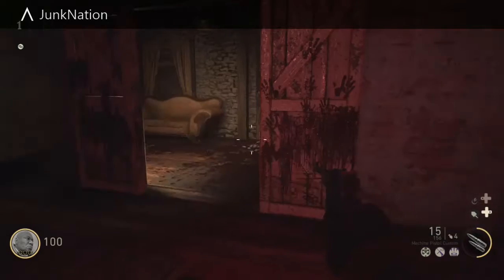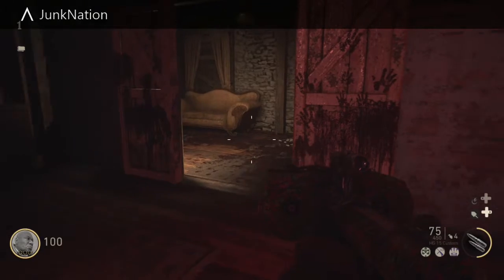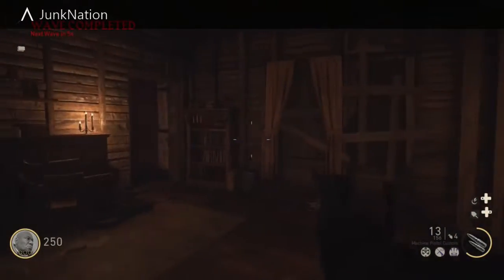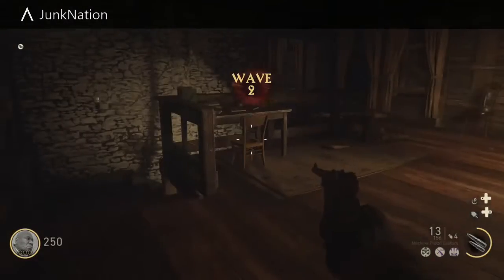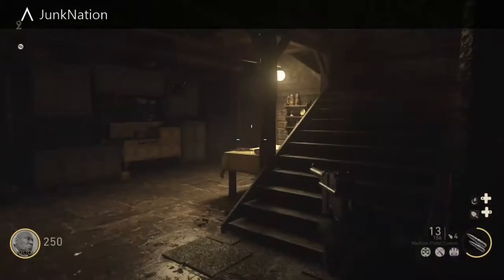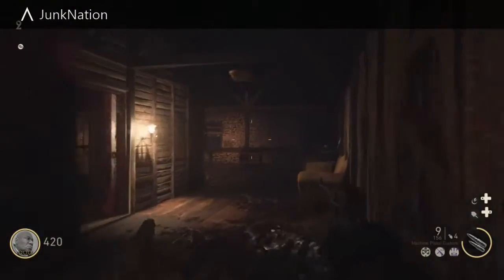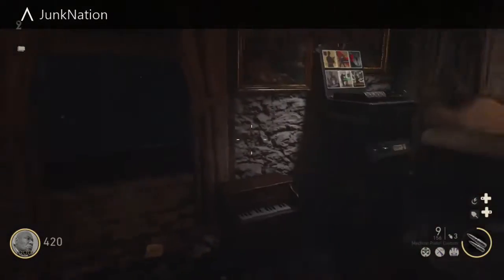Usually the next Easter egg step involves getting a jack in the box, which usually comes in on the second or third chance buying the mystery box. The jack in the box is very important for this Easter egg. Also, you can lure your zombies around and protect yourself — I'll show you that in the next couple of minutes.